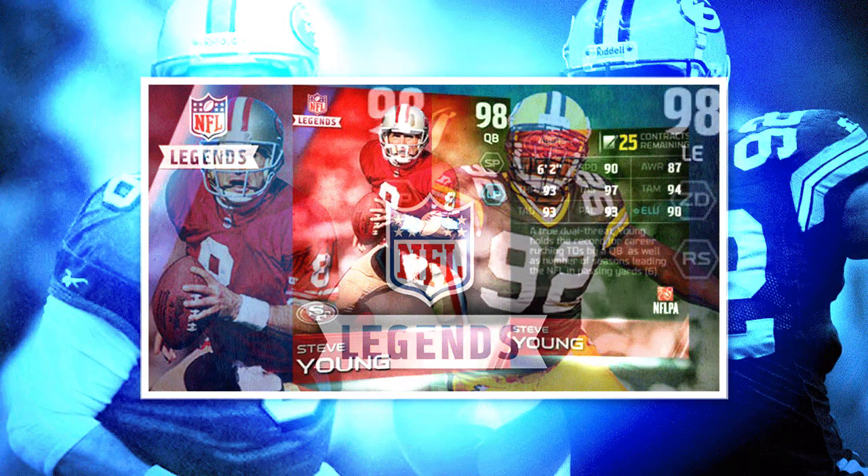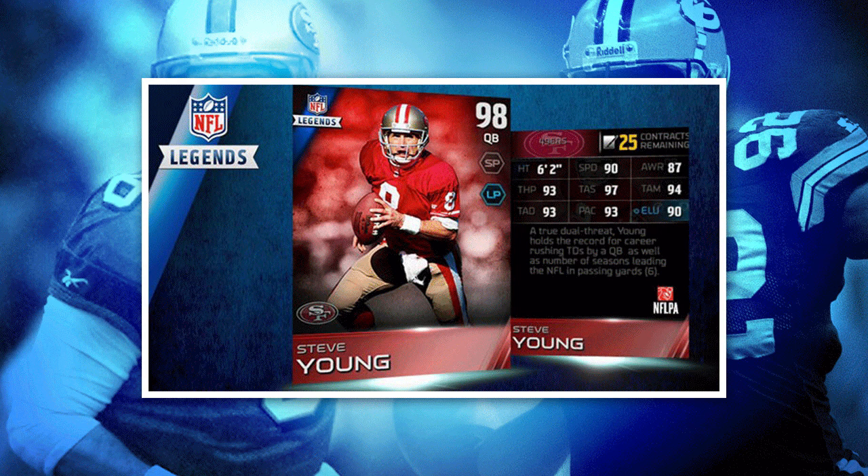Let's take a look. The very first item: Steve Young, 98 overall quarterback. This is an awesome card. This is one of the true dual-threat quarterbacks that you're going to find in Madden 15 Ultimate Team.